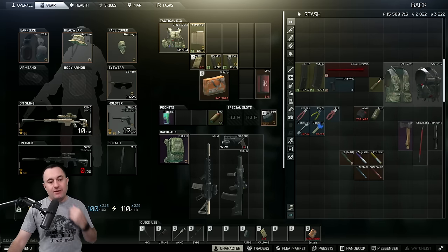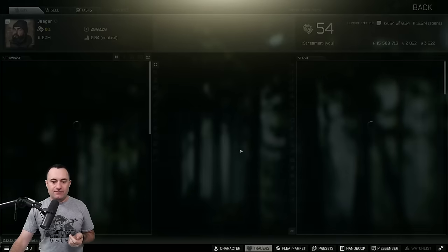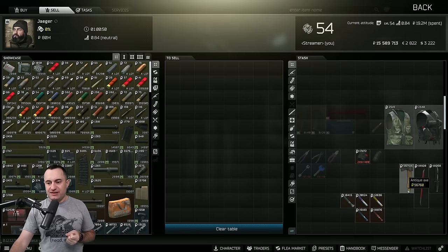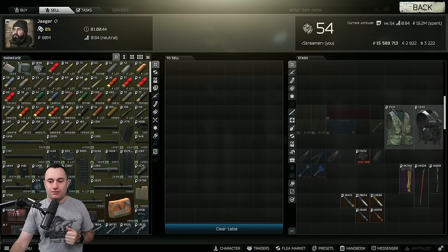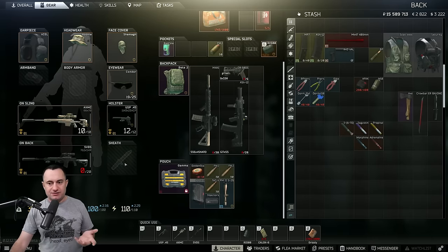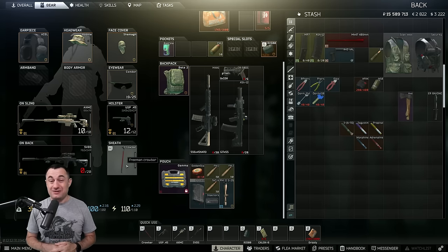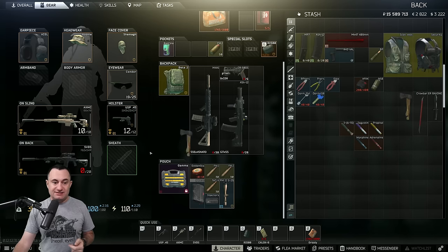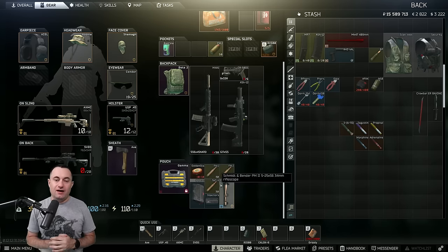Melee weapons - I bring these up for a specific reason. It's not that they're all worth a ton of money. The axe is worth 56-57,000 from Jaeger, 11,000 on the crowbar, 10,000 on the bayonet. You can get them off scavs, raiders, and scav bosses. But the important thing is: if you go into raid without anything in your sheath, it acts like a mini secure container. If you grab a crowbar and plop it in there, then you die, that's 10,000 rubles you get out with that you wouldn't have otherwise. And if you get the axe, that's 57,000 rubles you get out with on top of what was in your secure container, despite your death.